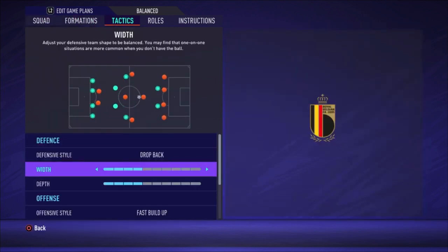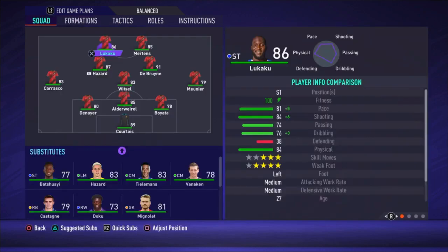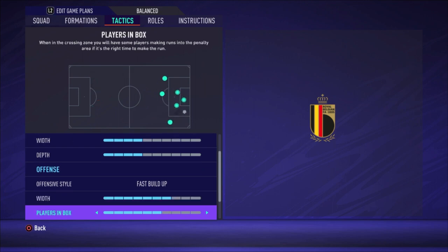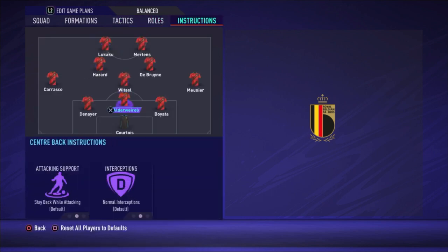For tactics, I set drop back with a width of four bars and a depth of four bars. I'm using drop back because we're only playing with three defenders and four really attacking players — Hazard, Lukaku, Mertens, and De Bruyne — plus Meunier and Carrasco going forward. That only leaves Witzel, Alderweireld, Denayer, and Boyata at the back, so when you lose the ball you want everyone to come back fast. Offensive style is fast build-up, width seven bars, plays in the box six bars.